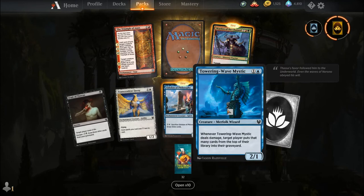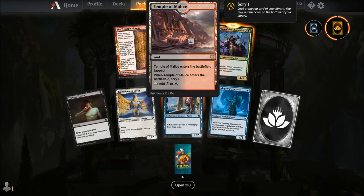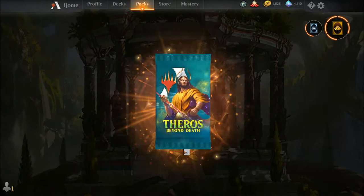Fruit of Triziris, Transcendent Envoy, Eidolon of Philosophy, Taring Wave Mystic, common wildcard, Triumph of Annex, Warden of the Chained, and our rare is Temple of Malice. I kind of like these new artworks better than the original artworks. As with the other Temples, it enters the battlefield tapped, Scry one on entry, and you can tap to add red or black to your mana pool.